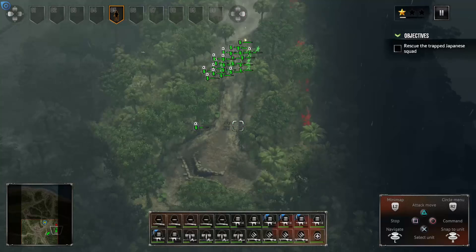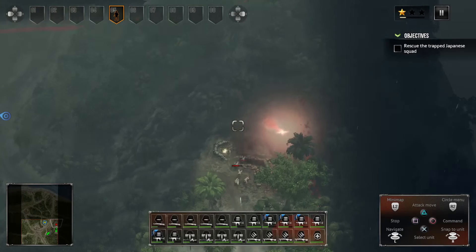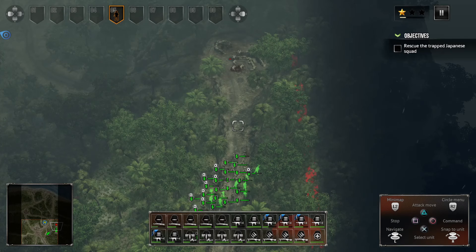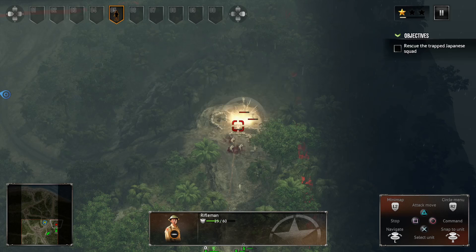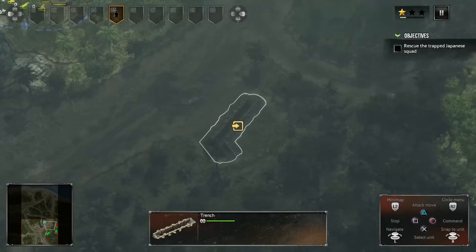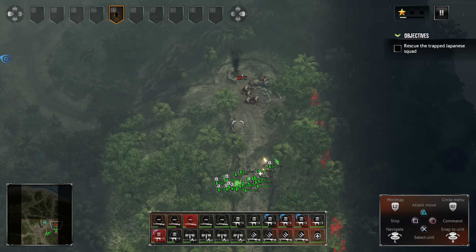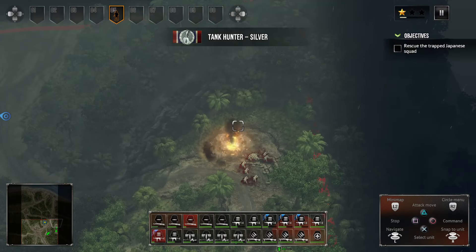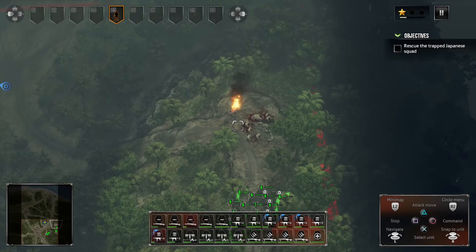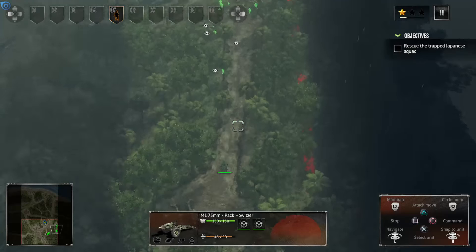Looks like there's another position we can take possession of. We didn't get the howitzer, but that's fine. We're going to move our troops forward and move our howitzer forward to right over here. The next thing we're going to attack is this spot right here. Let's move these tanks forward — we're going to attack this position.